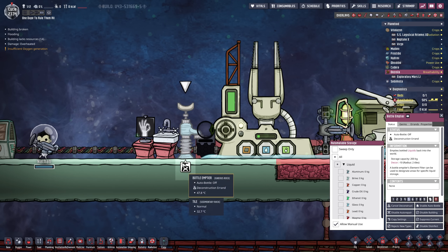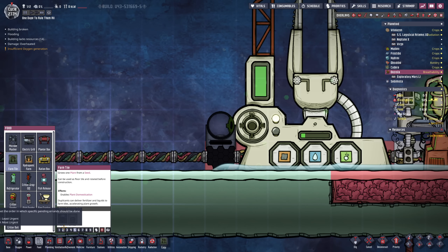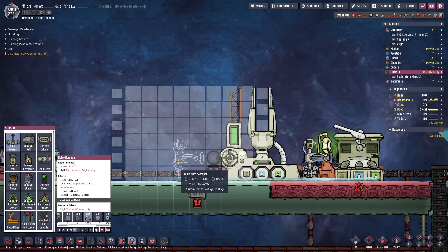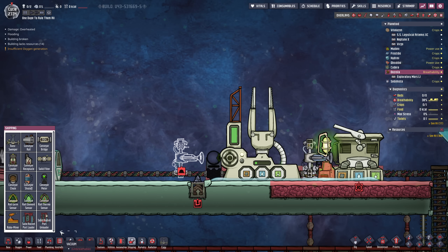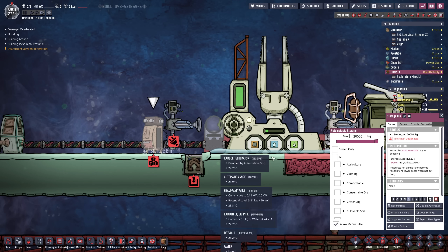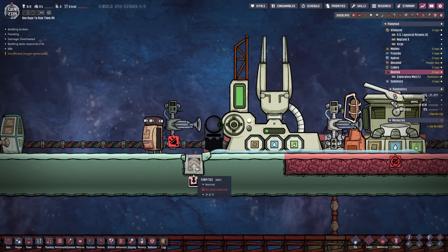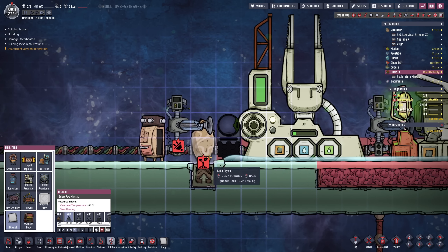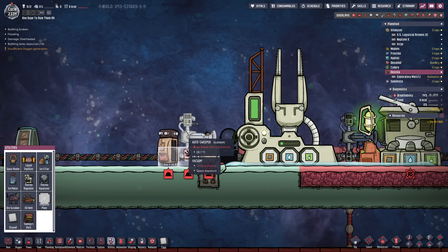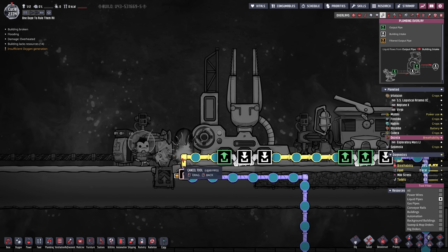Let me get rid of that. Let's also get rid of these pedestals and move these over. I'm then probably gonna replace this tile here with a farm tile. We need one additional auto sweeper and then just a storage chest. If I get 20 tons of phosphorite into this storage bin, let's go ahead and plant a wheezewort. Okay that actually worked. Let's see if we can also cover it with a little bit of liquid since we also need to cool down this auto sweeper. Empty another packet here — just one.